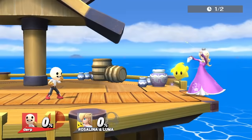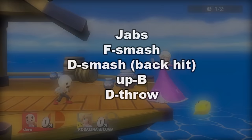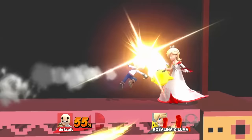Mii Brawler's best move is dash attack. Down B can also be useful, since it travels high, which can potentially bypass Luma's zoning.